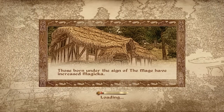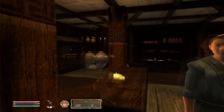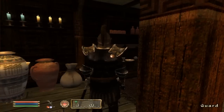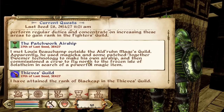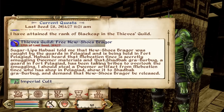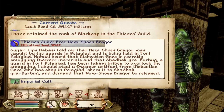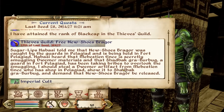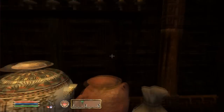I still got to do my Legend of Zelda series because there's so much I haven't done. The mission says: being held in Fort Pelagiad, secretly smuggled a Dreamer artifact. I should steal a Dreamer artifact — so I need to steal an artifact.